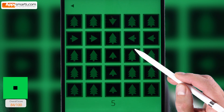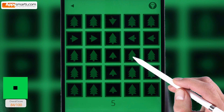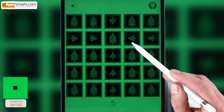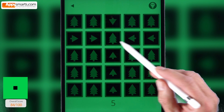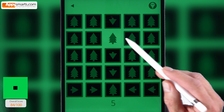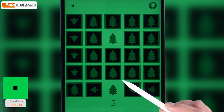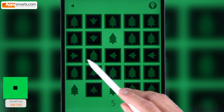Remember that you can pause the video any time and try to find your own solution. Do you know how to solve number 5? Can you see where those single arrows are pointing at? Tap those tiles one by one and they will turn to light green. Be sure that you tap them all. And be sure that you tap the like button too.